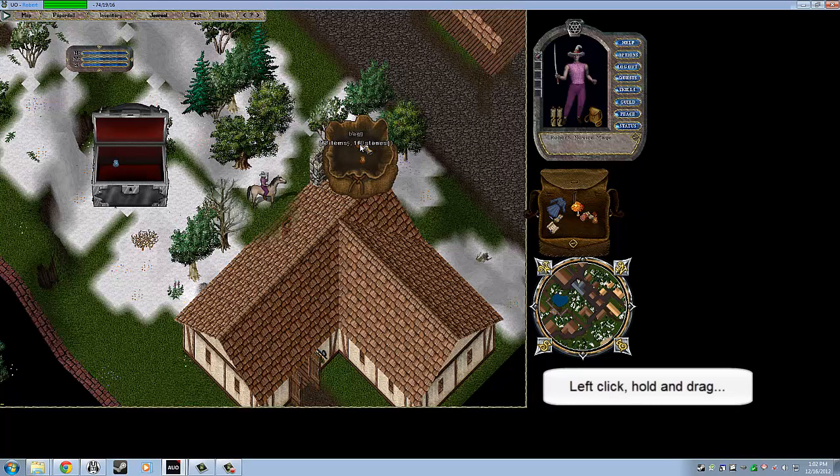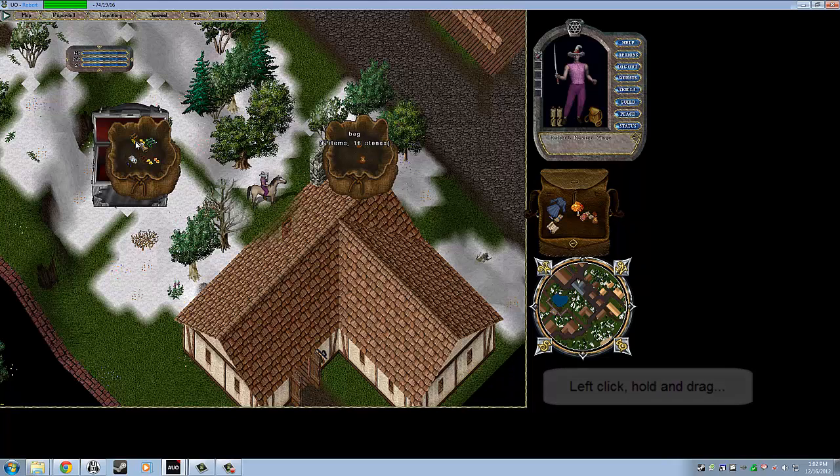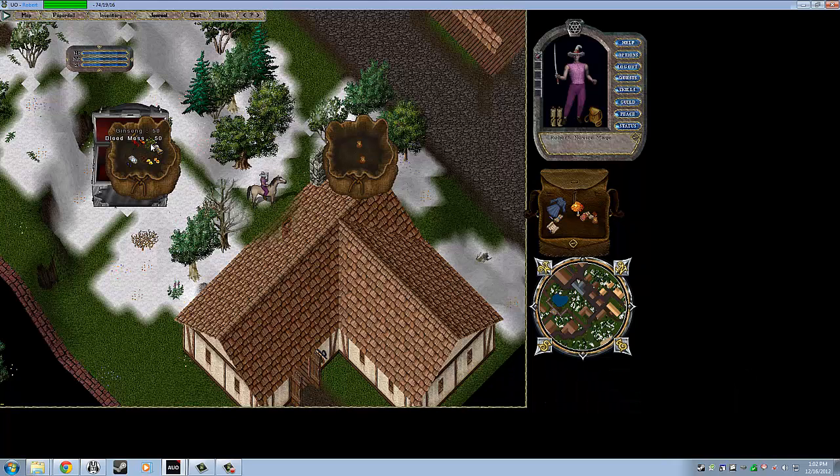You have two other bags. One contains reagents, which are the ingredients for casting spells in Ultima Online. Every single spell requires you to have a certain list of ingredients in order to cast it, and we actually started the game with some in our inventory as well. We have 50 of each reagent, and they have all sorts of different names: Blood Moss, Sulphuric Ash, Spider Silk, Ginseng, and whatever else.